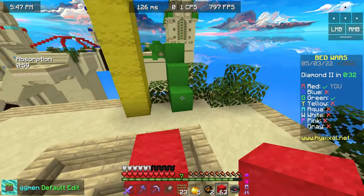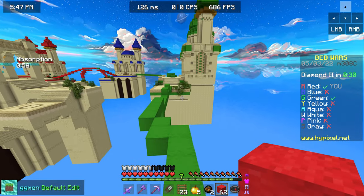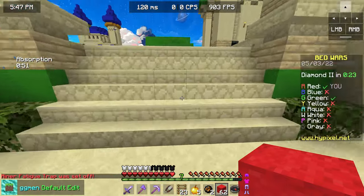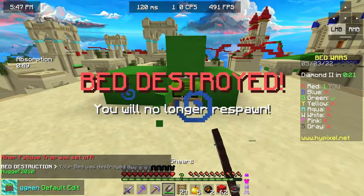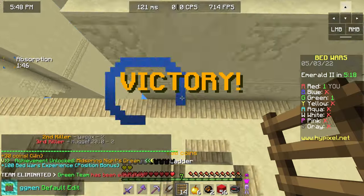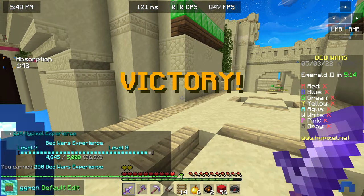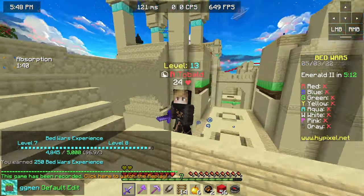By the way, in case you were wondering, this diagonal rush between blue and green for example is easily a 48 rush, maybe even 64. So it's really far. I guess I won. GG's.